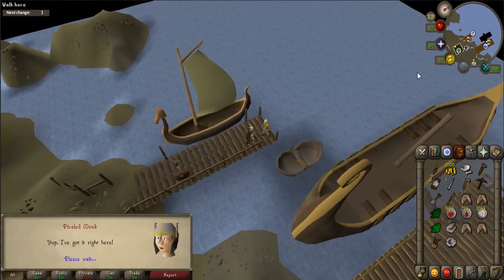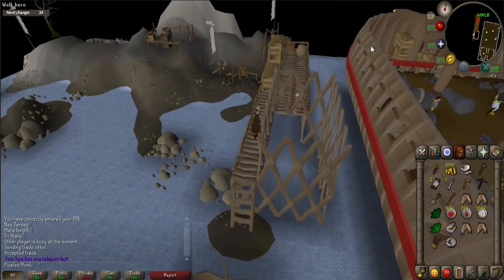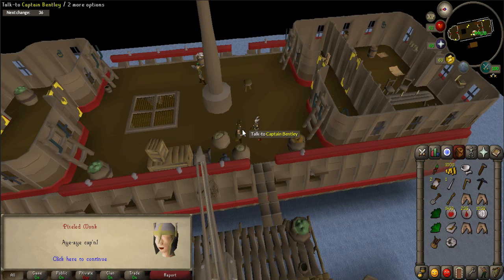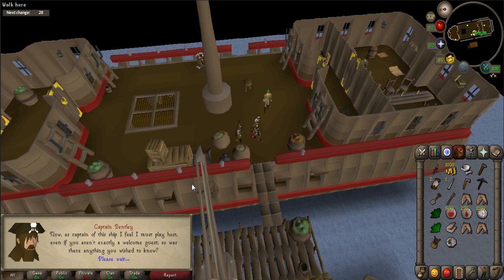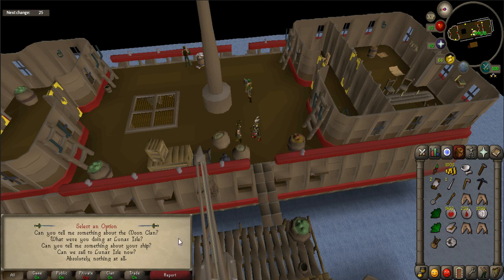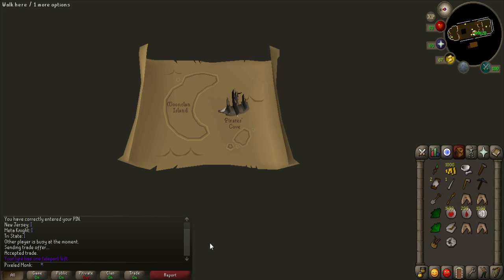Talk to Lokar again and say 'Let's be on our way' to sail to the Pirates' Outpost. Climb the ladders to the top deck of the ship and speak to Captain Bentley. Ask him to sail you to the Lunar Islands. A cutscene will occur where you just sail in a circle. For this part of the quest, there will be lots of talking, so spam the space bar to get through the conversations faster.